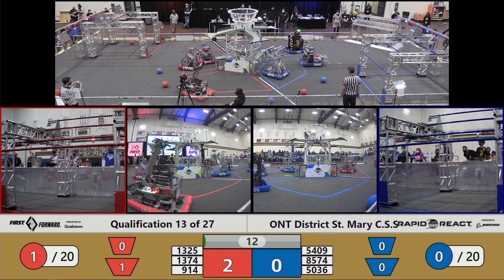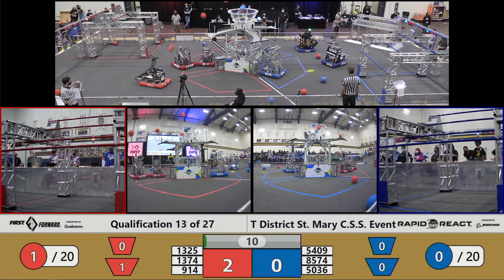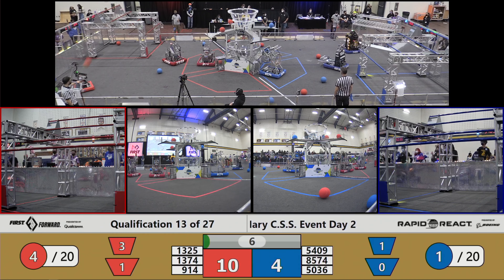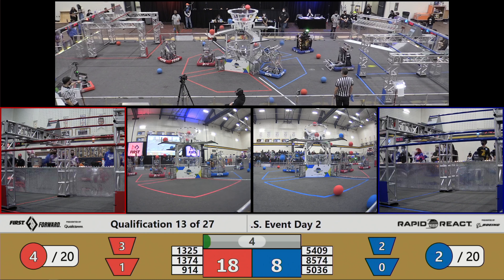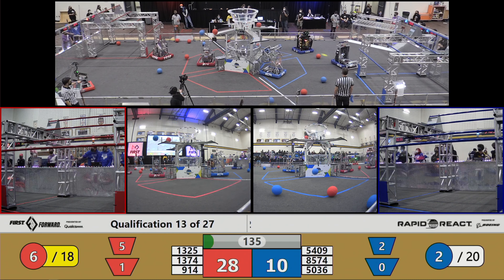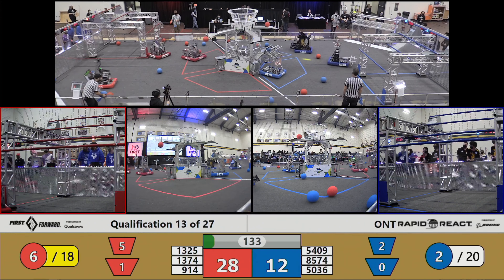73-74 with a quick low-hub shot for the Red Alliance. 54-09 going up high. Check out 13-25, managing to get four in for the Red Alliance there. Another two coming in up high. What an autonomous — 54-09 answering back, but it bounces straight out.